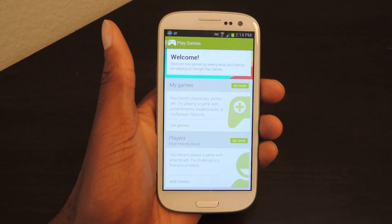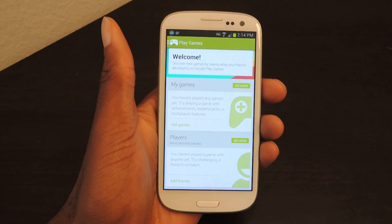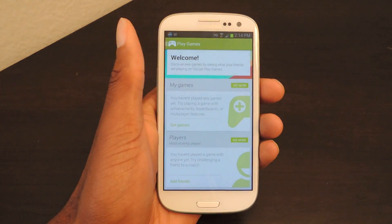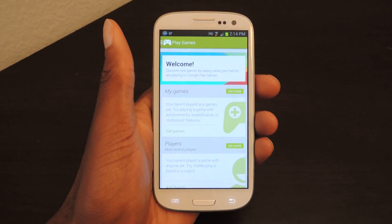So try it out in the Play Store — it's Play Games. You open it up, go to Play Now, enter in that code. That's really it. So make sure to like, comment, and subscribe, and check out the full tutorial on Samsung Galaxy S3 SoftModder. Thanks, guys.